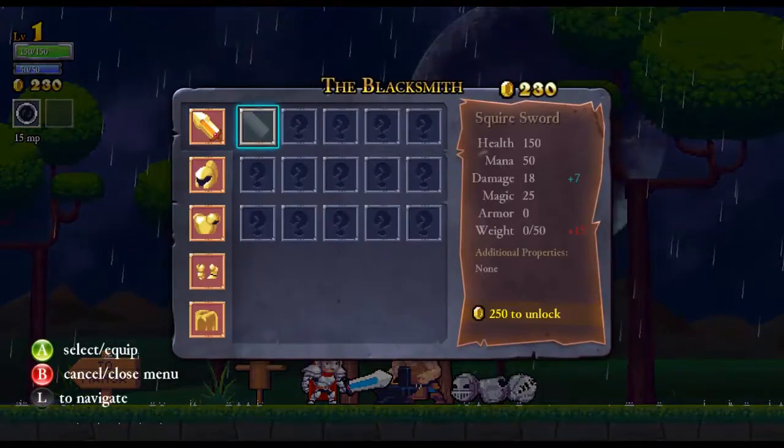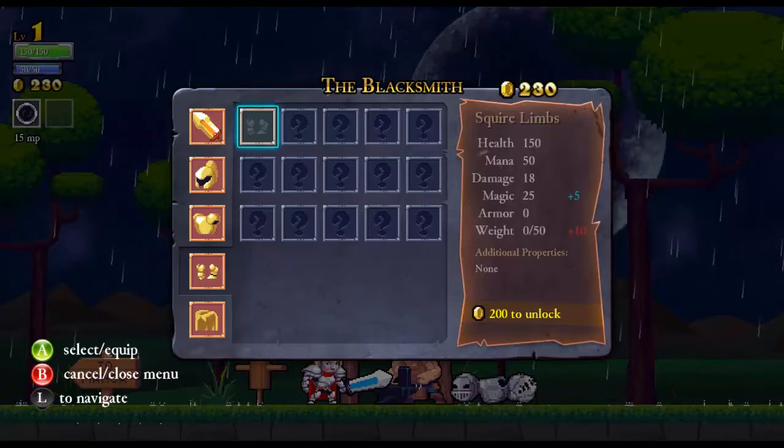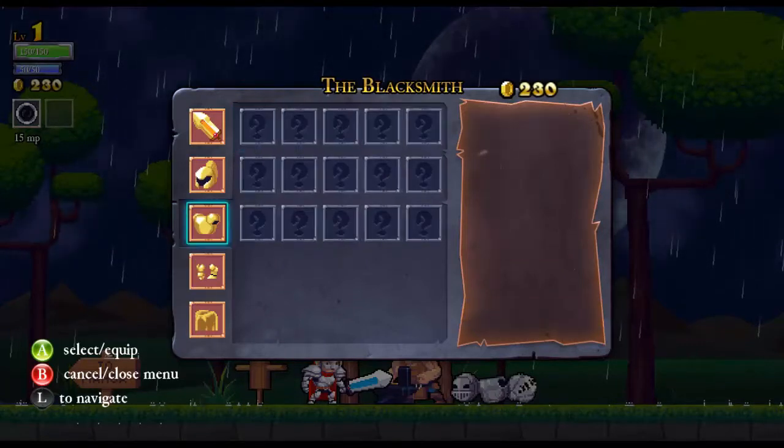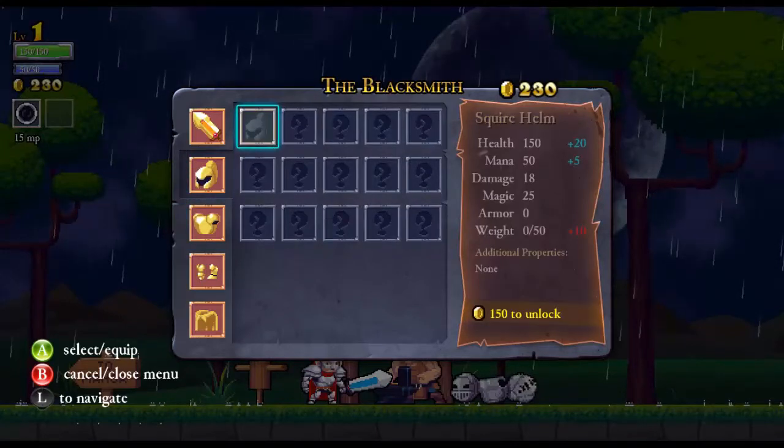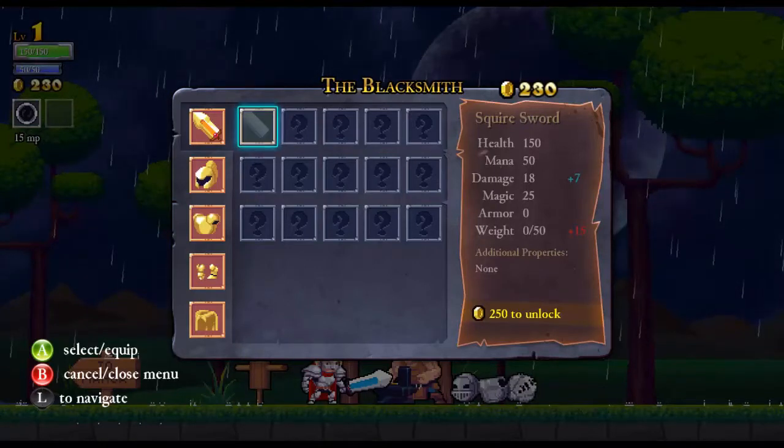You start out with the squire sword blueprint and the squire limbs blueprint. They put up our magic damage. They do not, however, give you any armor. Chest pieces give you the most armor. Helmets give you health and mana. We also have the helmet blueprint. We don't quite have enough to get the better sword upgrade. You'll eventually have to increase your total encumbrance — you can do that after you unlock health. We can upgrade the knight, and then encumbrance is the next thing that pops up. Every time we upgrade that it costs 80 — we have 100, so we can do that once. Now we have 60 weight instead of 50.